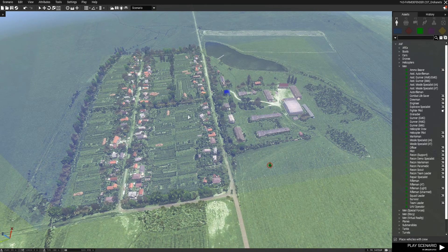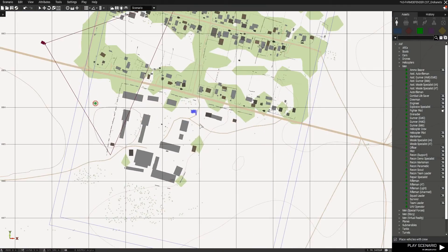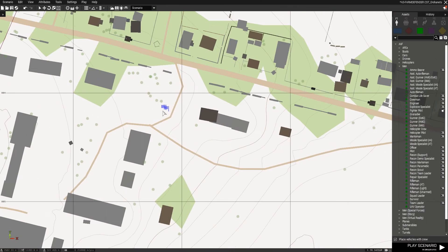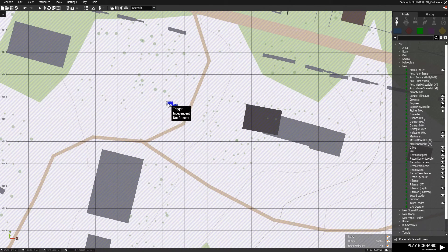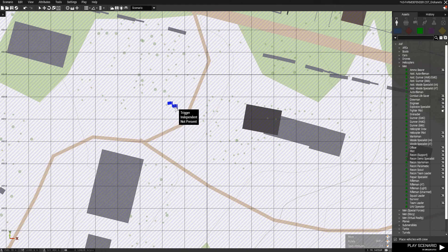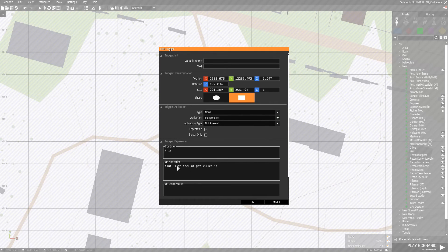I want him to not be able to leave. So what I did is made two different triggers. One is a little bigger than the other one. The one that is a little bigger has this code in it — Player, set damage, 1. And the one that is smaller basically gives the warning, like a hint: turn back or get killed.